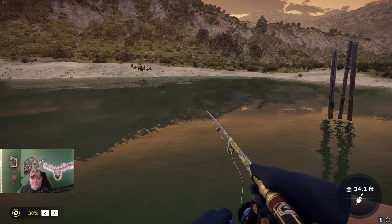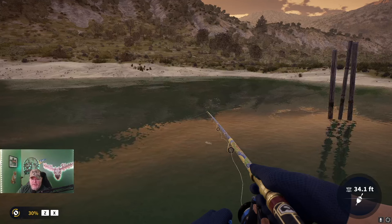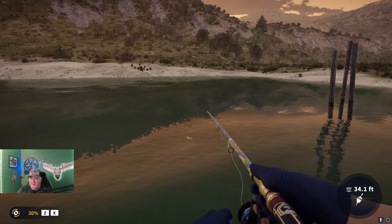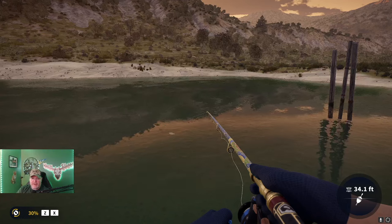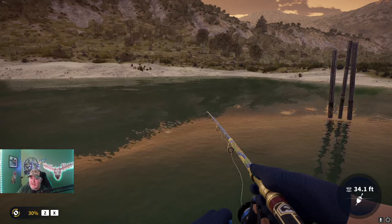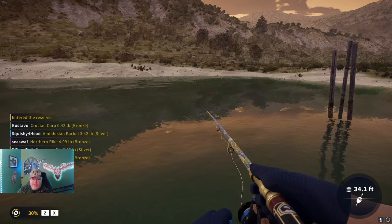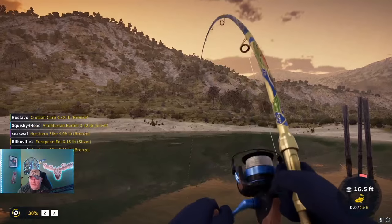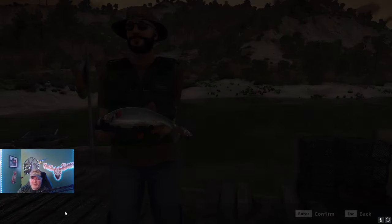Welcome back to the channel, everyone. My name is Darth Sloan, your official partner content creator for Expansive Worlds, and we have a roach swimming over to our bait right now. And that is what this guide is going to be about: how to get yourself a diamond roach. As of the recording of this video, I don't have a diamond roach, but we are in the spot that I caught my diamond crucian. And from all reports, you can also catch a diamond roach at this same location. We're going to look at this spot and some other spots.